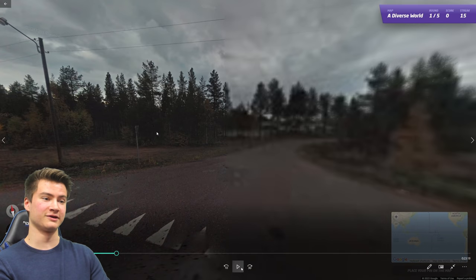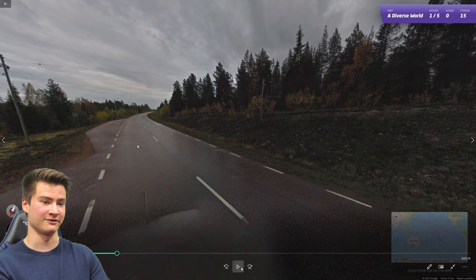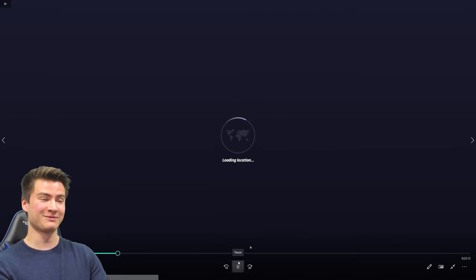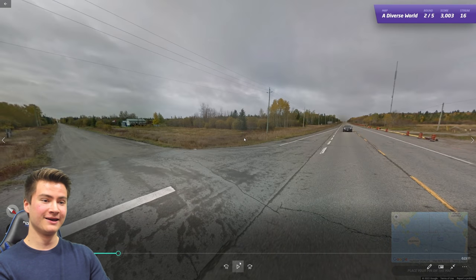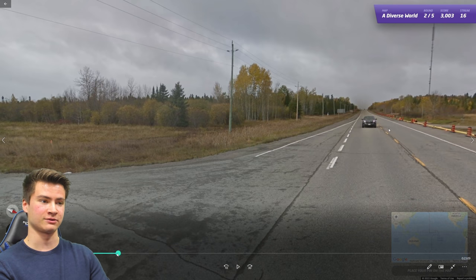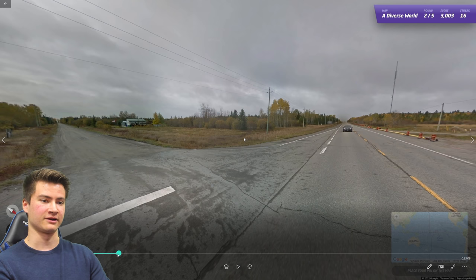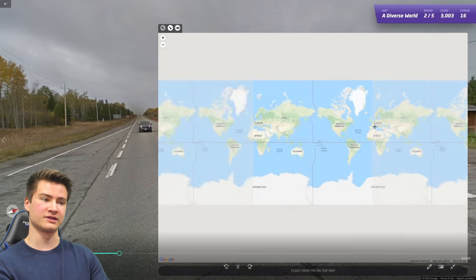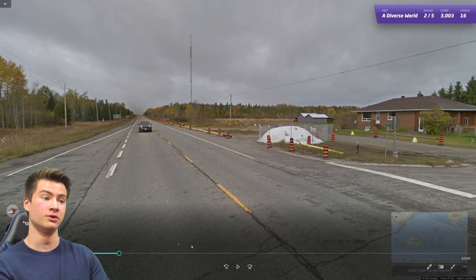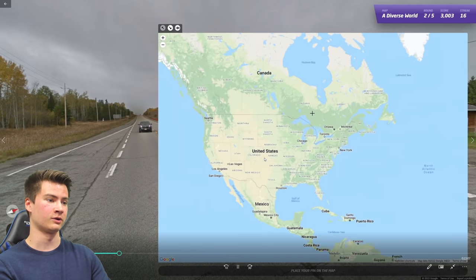Round sixteen is night coverage in Sweden — you can see the short dashed lines compared to Norway's longer ones, plus a long antenna on a white car, very common in Sweden. Round seventeen is Canada again with township road signs and orange-and-black crossing cones, both found in Canada. Round eighteen is Canada with French language, putting us in Quebec.